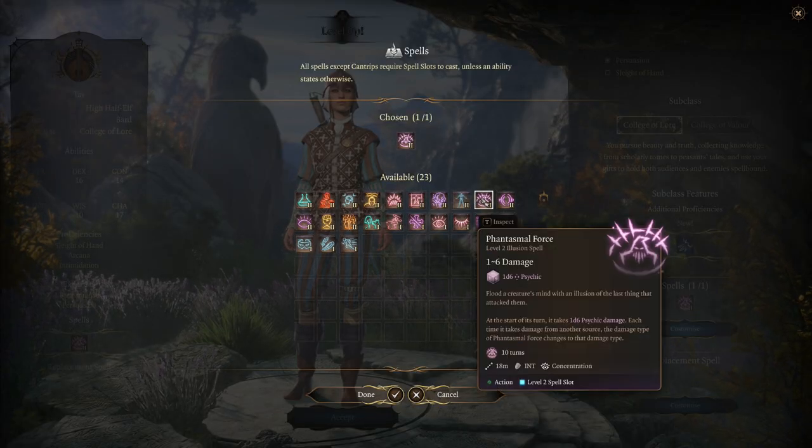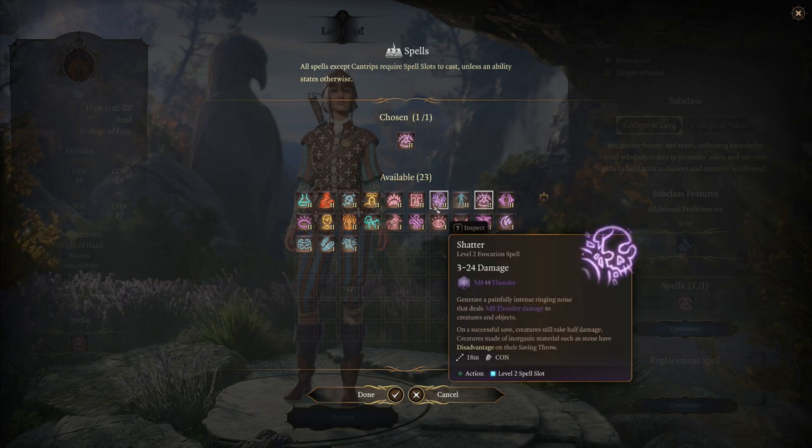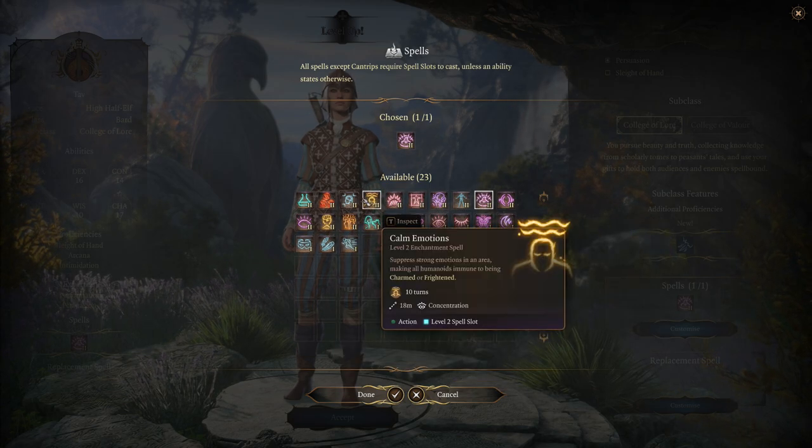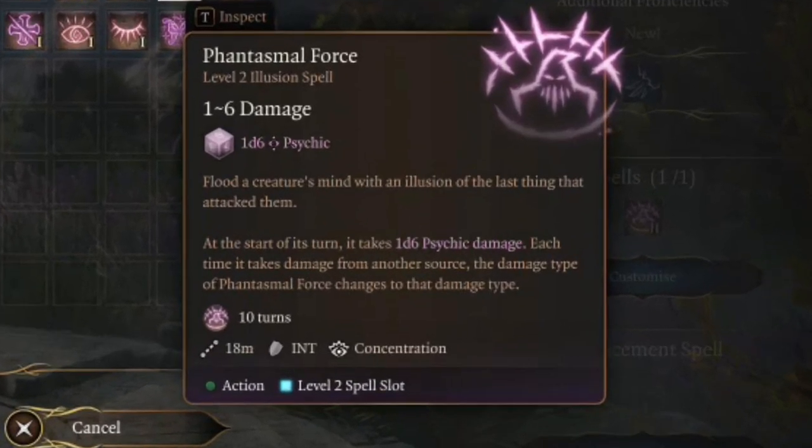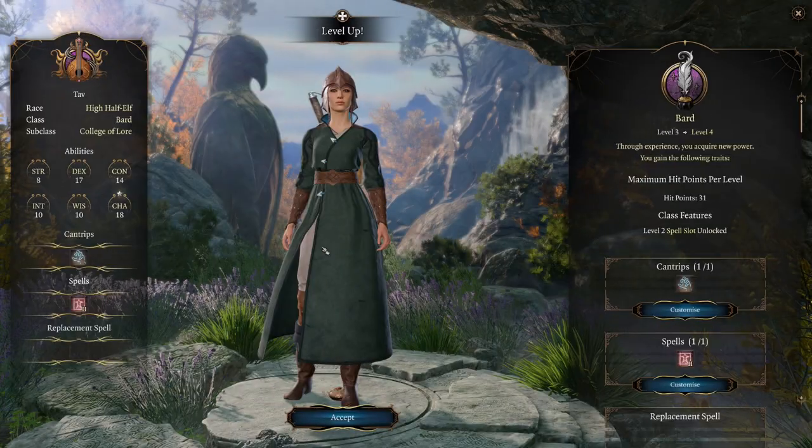At level 3 you also get access to level 2 spell variants of your existing spells, plus you get to pick a new one. I'd pick up Phantasmal Force here — it deals 1d6 psychic damage and continues to deal damage to the target as they are affected by different damage types over the next couple of turns. It's a decent concentration spell.